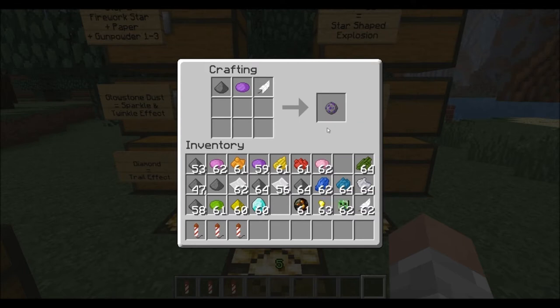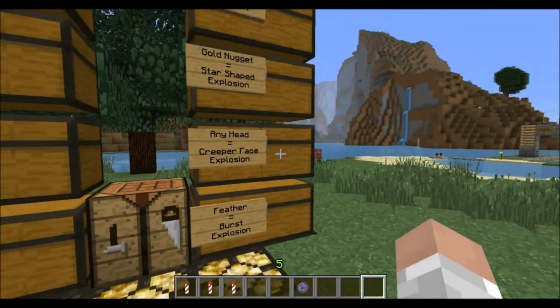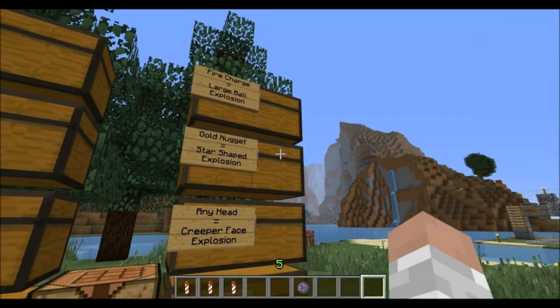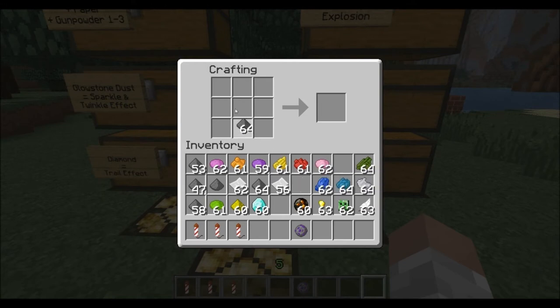Something important to remember: any of these four — fire charge, gold nugget, any head, or feather — you can only use one when crafting the firework star. You cannot combine them. For example, you can't combine a fire charge and a gold nugget to get a large ball plus star explosion. You can only use one explosion style.